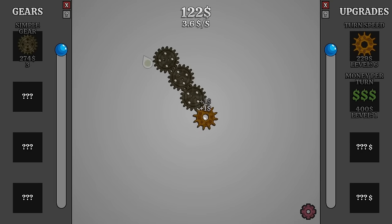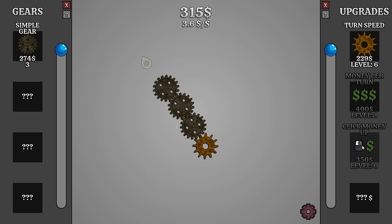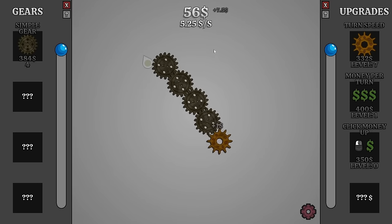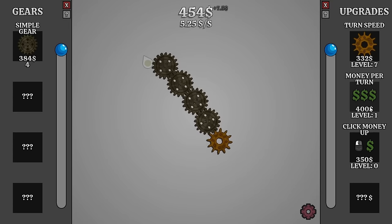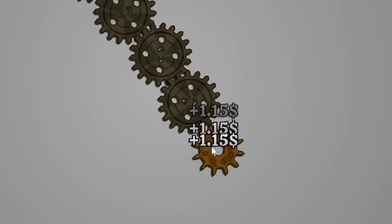These ticks give me money, and now the next upgrade unlocked where we can get better money per click. Let's go with the gear for now - we're making seven and a half dollars every second. Let's hopefully increase our turn speed to be amassing one tick per second. Now we can afford better money per click. Do I get that or better money per turn? I'm doing a lot of clicking.